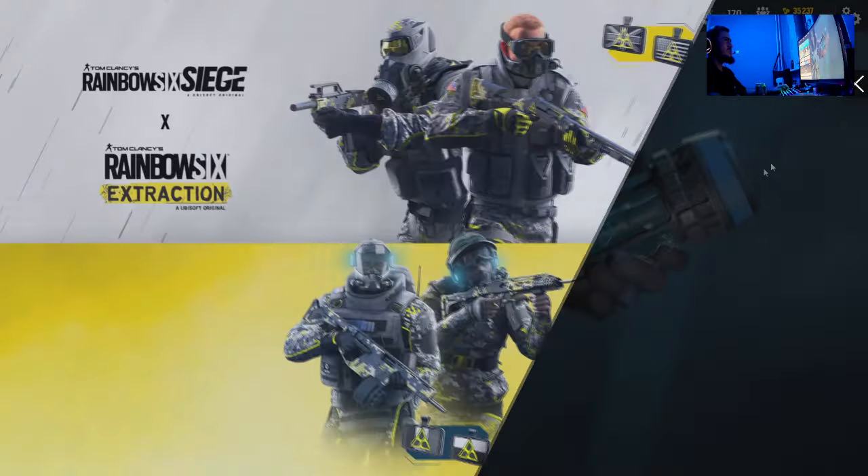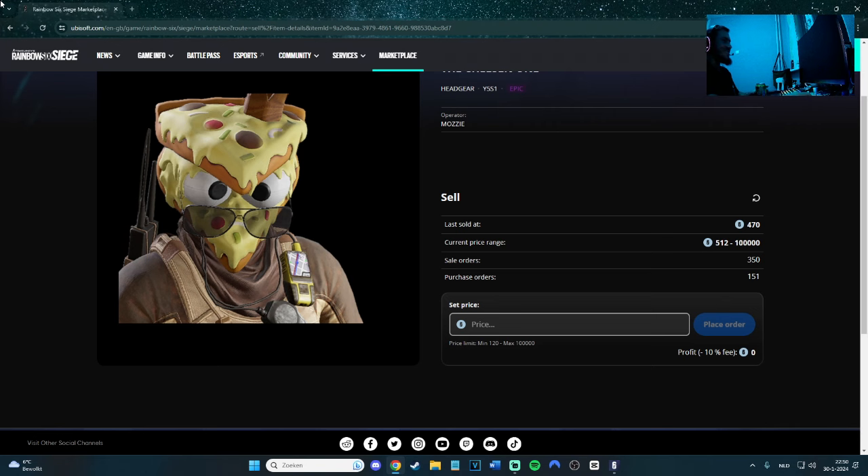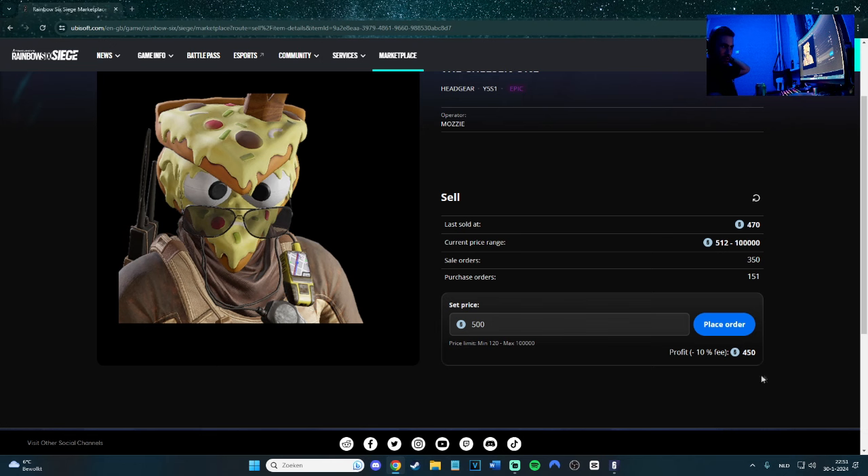No one's playing Rainbow Six Extraction — stop it Ubisoft, go away, it sucks. This skin is 512, let's sell it for about 500. Can I sell it? There's a 10% fee — they're taking 50 special credits from me. They do be scamming with that 10%.